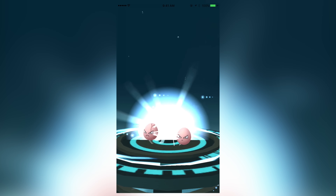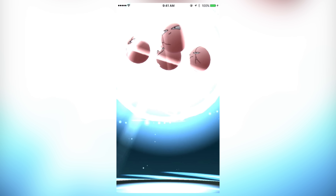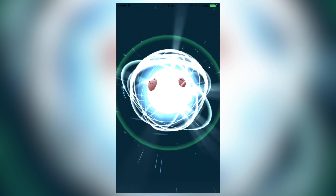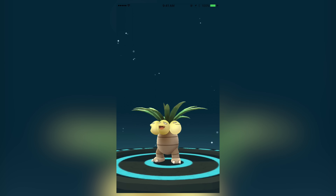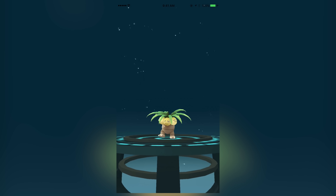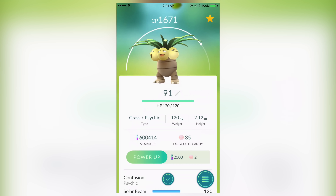Alright guys, what is going on? It is Hank here from Nintendome, and today I'm going to be taking a look at the latest Pokemon Go update. So as you guys probably know, the Pokemon Go tracker has been broken for what seems like an eternity. But it seems that Niantic has at least noticed all of your complaints, and in the latest update they've rolled out a new tracking system.